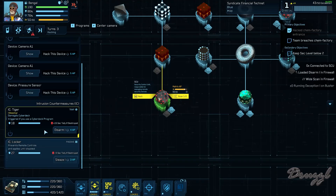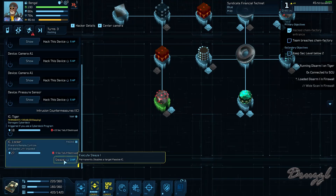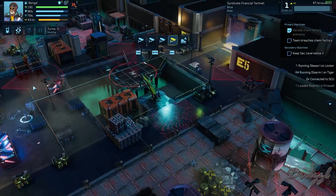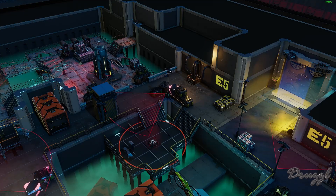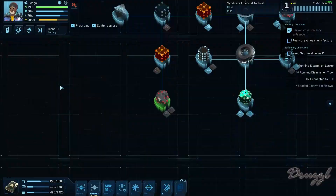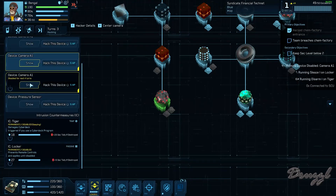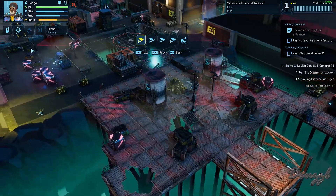Triggered if you use a cyberdeck program, prevents remote controls. All right, let's disarm. Which one's the pressure sensor? All right, I don't need to worry about that one. Which camera is this? I do want to turn that camera off. See, they're all camera A1, so it's not like I can trust which one is which.